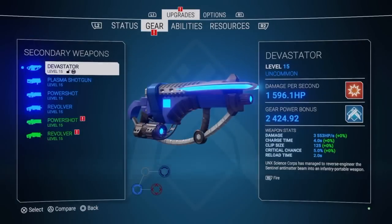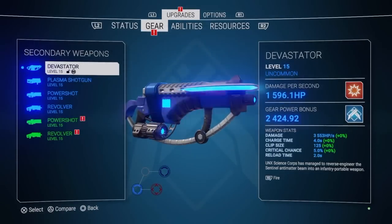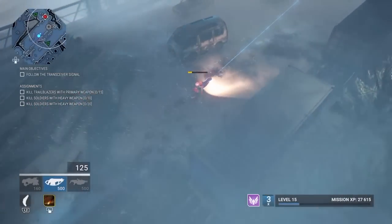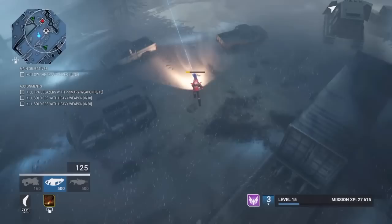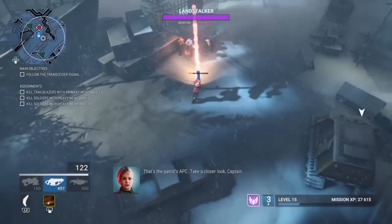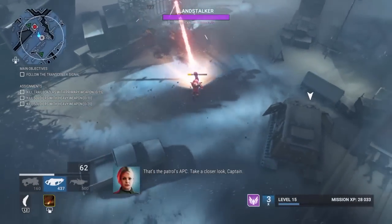Let's look at those secondary weapons. The Devastator is the first one on the list. It's a new addition with the add-ons from Housemarque. It's got a continuous stream of fire. Let's see how it does against the land stalker — that's a boss.